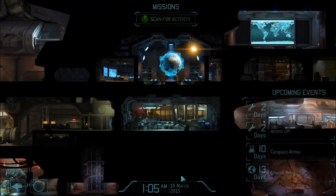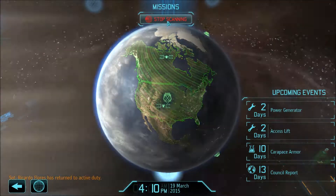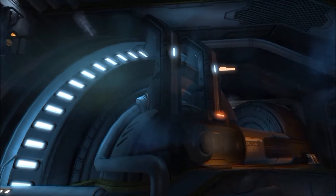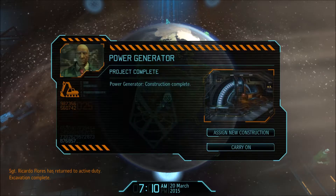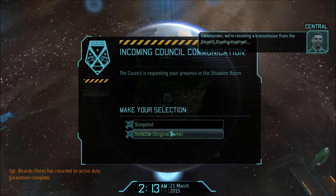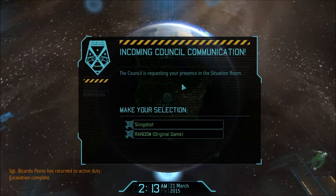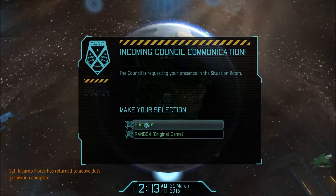So I guess let's go do that. Scan for activity. Power generator complete — yeah, there you go, it's one of the other rooms I created. We're receiving a transmission from the council. So the council is requesting your presence in the situation room. Make your selection: Slingshot or random original game. I don't really understand what that is, so we're going to go with Slingshot.